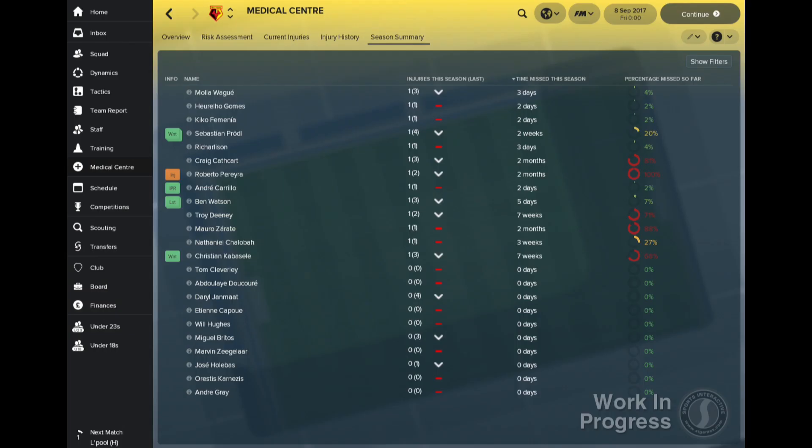For a more detailed view of that snapshot, you'll want to head to the Season Summary Panel. This breaks down the number of injuries each squad member has suffered this season compared to the previous campaign, and the time and percentage of action that they've missed during the season.